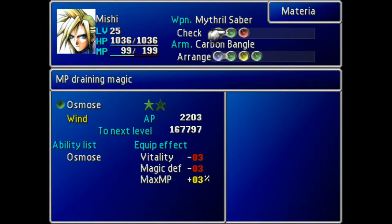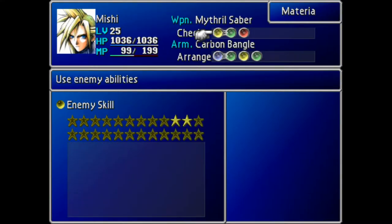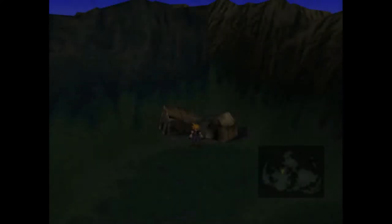I've got double growth on everything that she's growing, most of which I actually really want to reach the next level. Seal, not so much, but most of the other things. Mug would be nice to have too - that would be a good thing to pair with Command Counter. Then we've got Kalioka and Mishi, who are basically the same as before. Mishi now has Shiva, and since I'm going to the desert I'm assuming at least a couple enemies will be weak to ice.